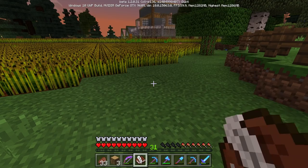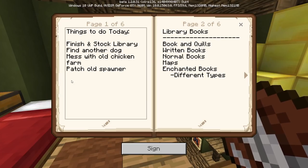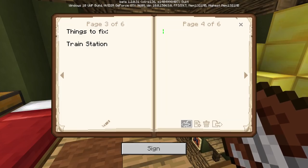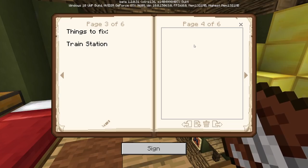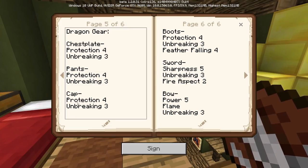I need to organize this journal. I wrote a big paragraph of things I need to do around the home and it's gone — books are broken in this beta. Hopefully this doesn't disappear. I wrote down my dragon gear and what I'll need: chest plate, pants, and cap — really all you need for the End is protection four and unbreaking three so you can use it again.